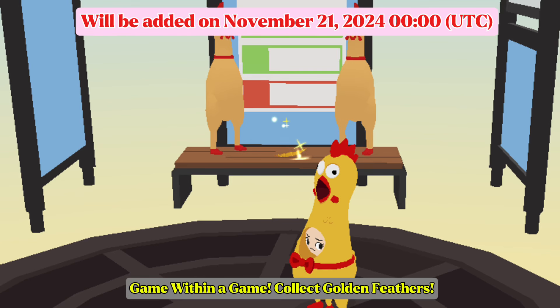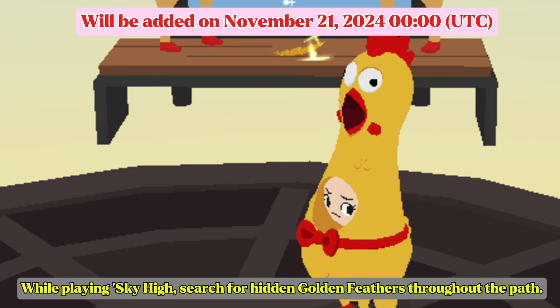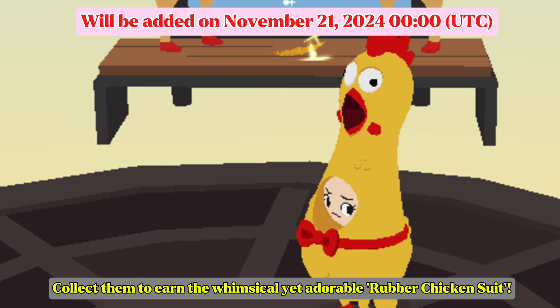Game within a game — collect golden feathers. While playing Sky High, search for hidden golden feathers throughout the map. Collect them to earn the whimsical yet adorable rubber chicken suit.